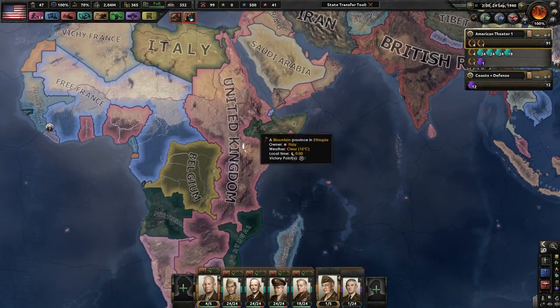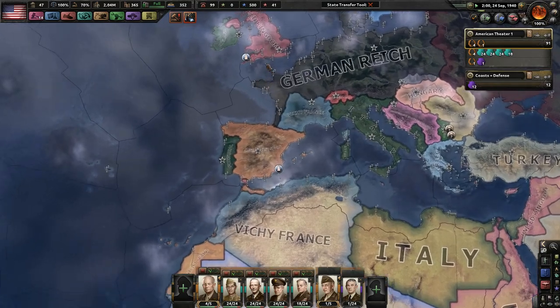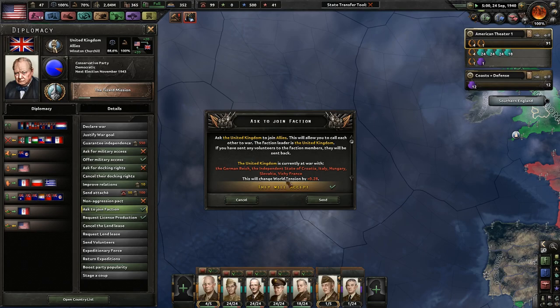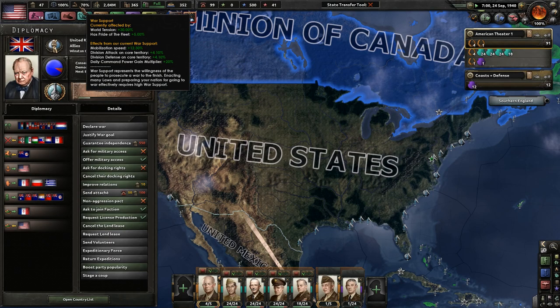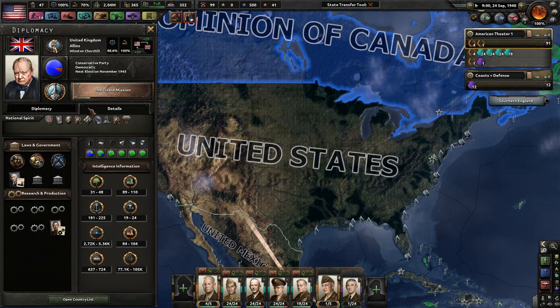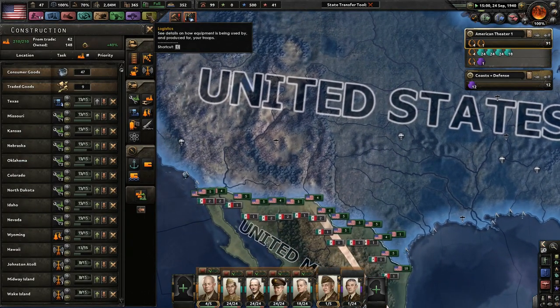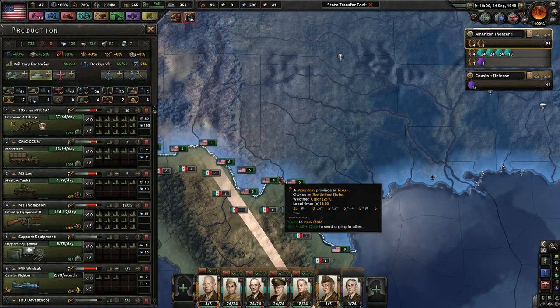Looks like the Allies are holding onto Africa okay-ish. Obviously Italy has expanded up there. We have the option of joining this faction called the Allies, and as much as it would be interesting, we've got a pretty good amount of war support already. The British have a lot of ships and a lot of planes, plenty of convoys. Their manpower is a little lacking, and honestly I need a lot more guns.